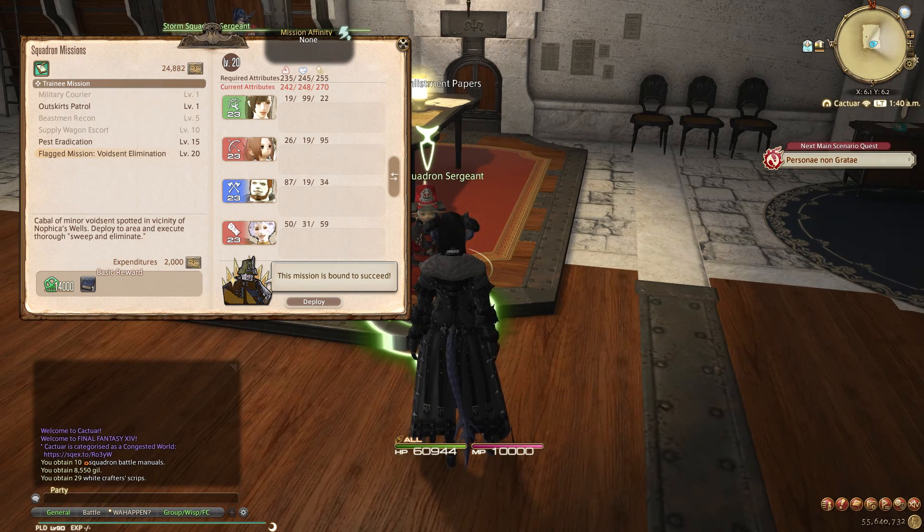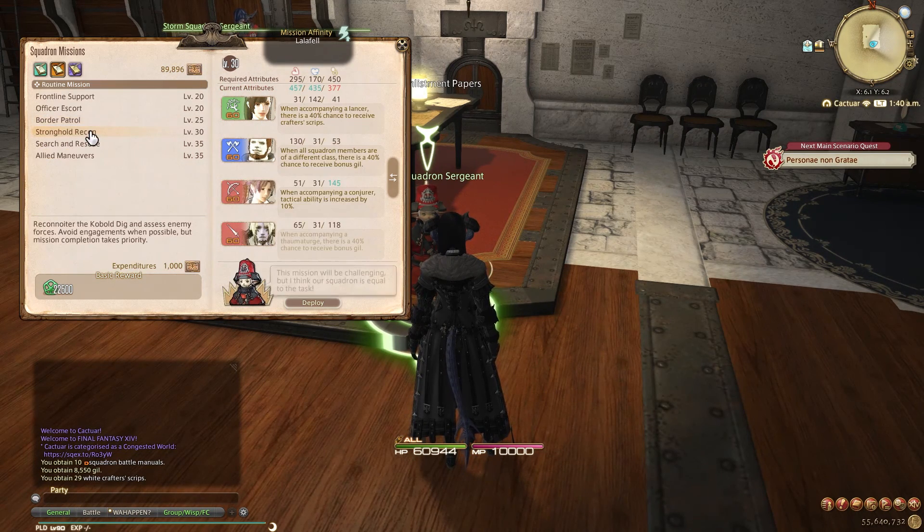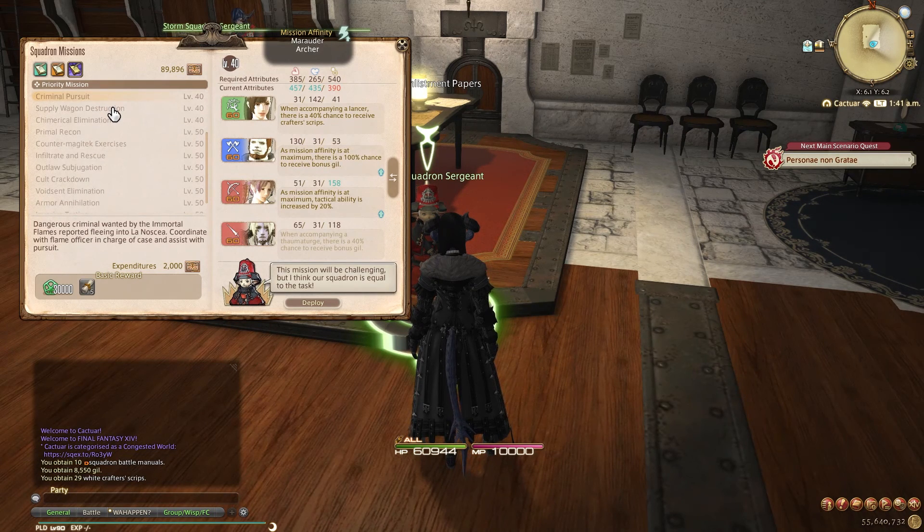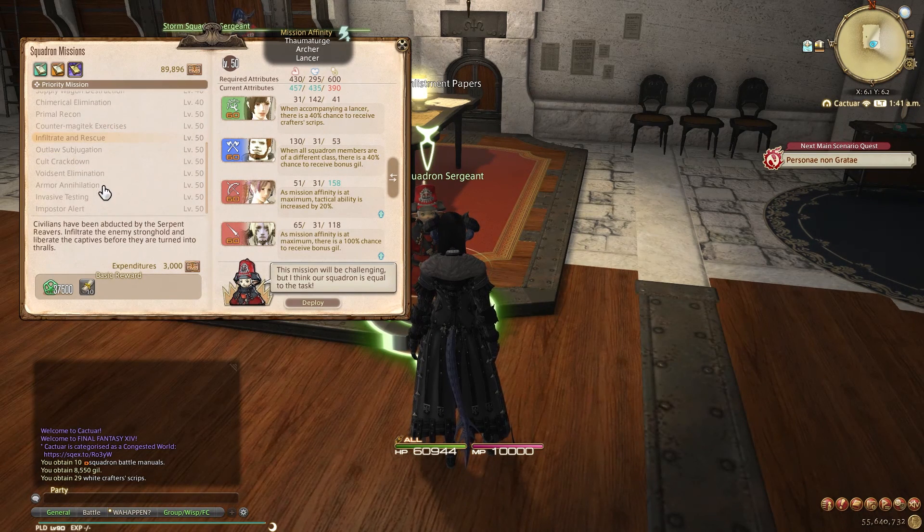Also remember, for flagged missions you want to beat all three stats or the mission will fail. There are reports of people completing them with only two stats, but the chance must be pretty low. Note however, failing a mission will still reward you with 50% of the EXP, so you are able to spam the missions to level them up and eventually outlevel any requirements. After defeating the mission, rank 2 of your squadron unlocks, giving you one extra training you can do to make them stronger, as well as the unlock for dungeons you are now able to run with your squad.